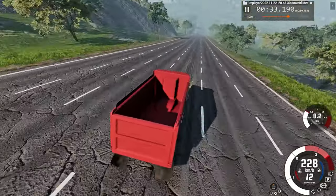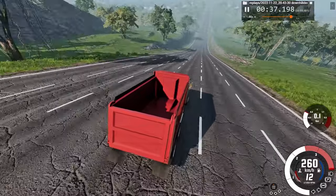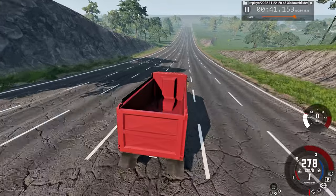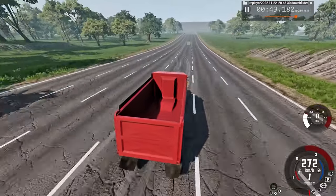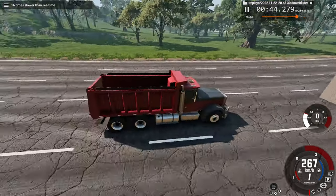Here we are coming over the hill, speed increasing incredibly fast — over 250 kilometers an hour. The robot driver just braked right before impact. I'll pause and switch to 16 times slower than regular speed.